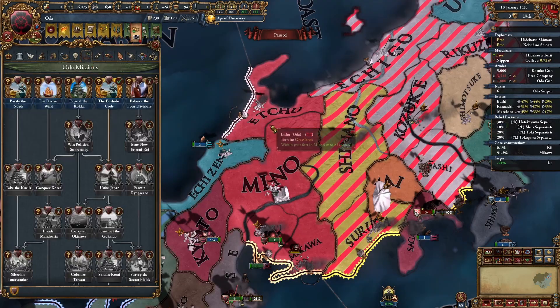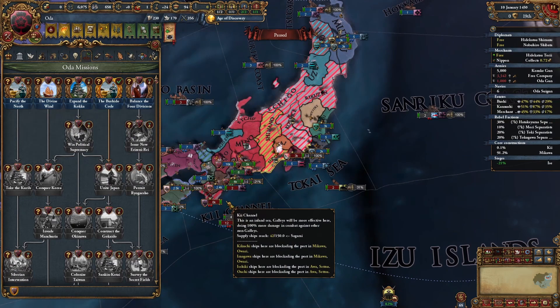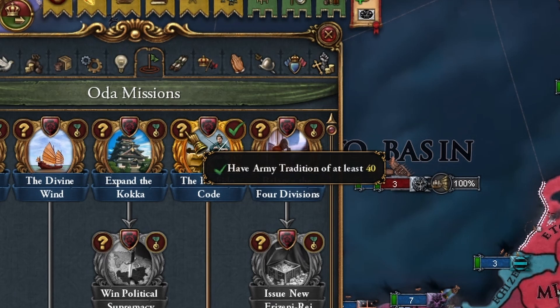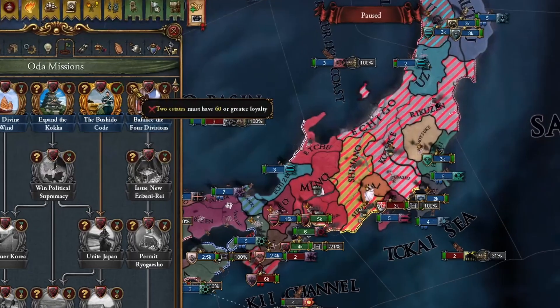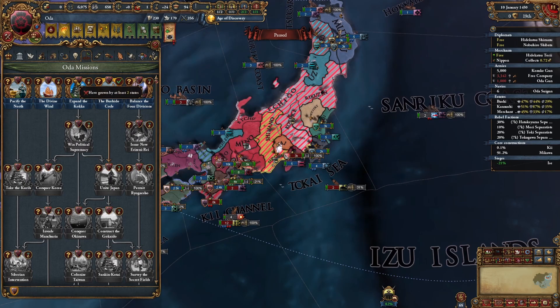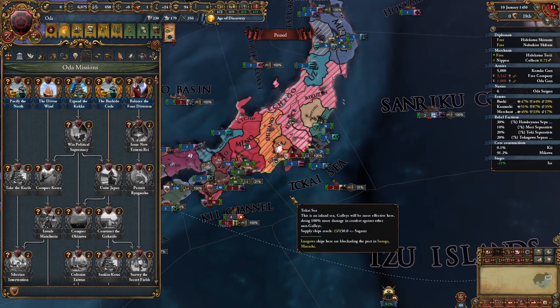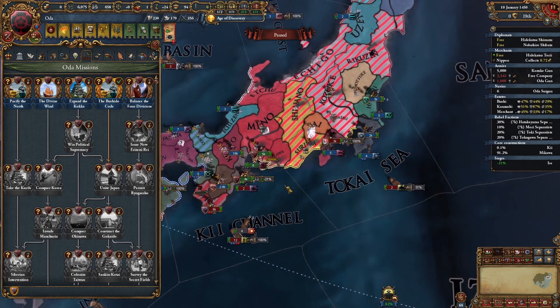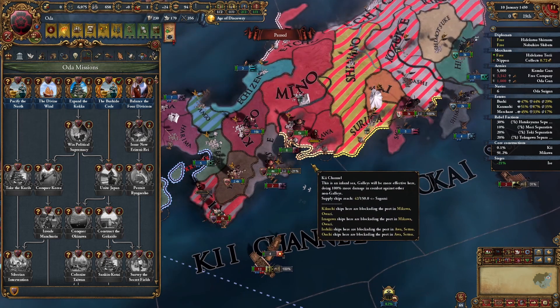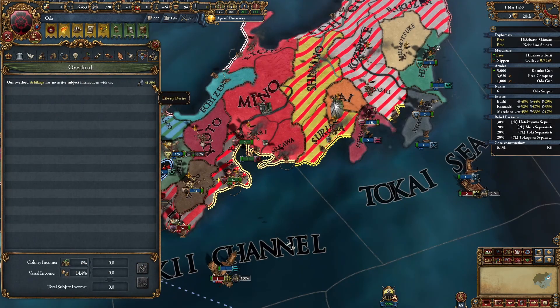I haven't talked about the mission tree yet because I don't need to actively focus on it — it's something you have on the side and get passively, like army tradition from fighting. Your estates passively become loyal. You can rush for one ability. You do that passively while growing. In Japan you don't use your mission tree to grow — you use it while you grow. Most of the mission tree becomes really interesting once you've formed Japan or control the whole island.